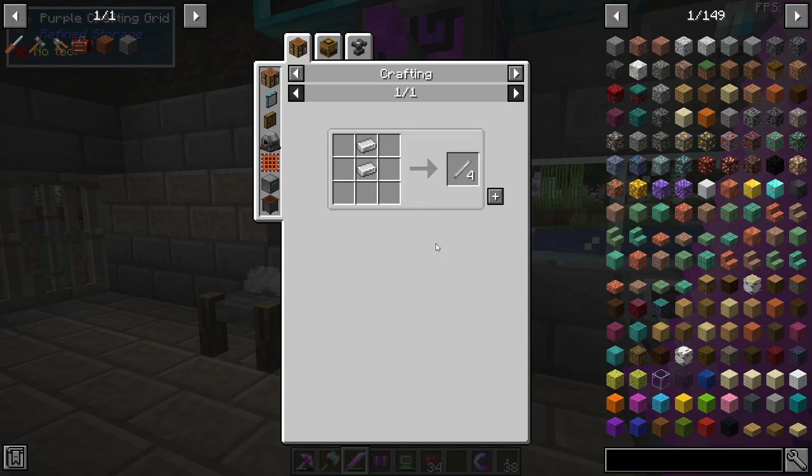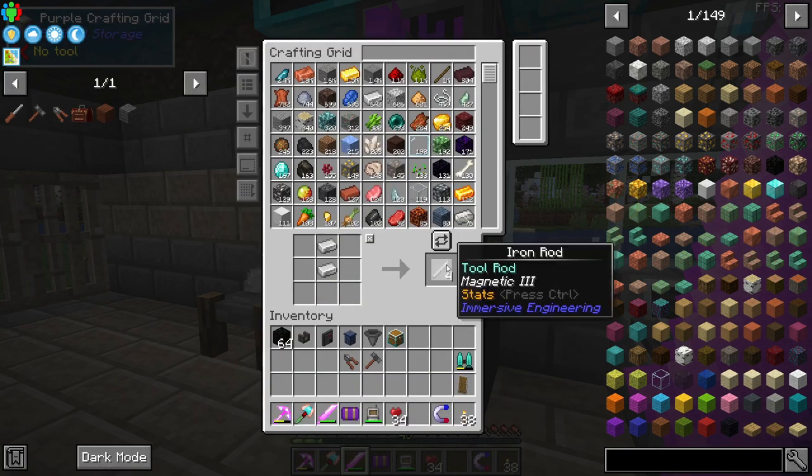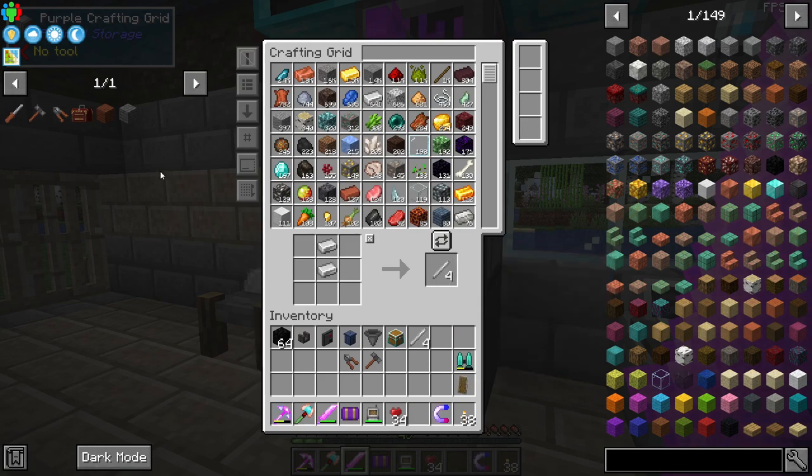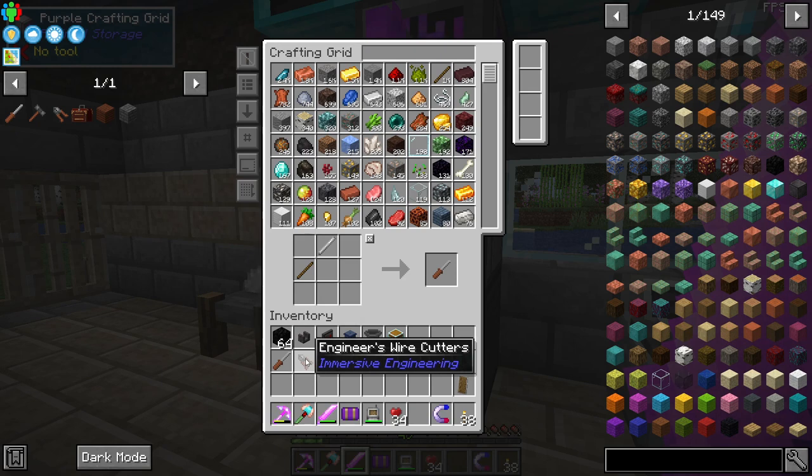It's just two iron ingots on top of each other, giving you four iron rods. Later on in the series we're going to make the metal press, which will make these iron rods for much cheaper. The hammer makes plates from ingots, and the wire cutters make wires from plates. We're going to use these tools until we get the metal press up and running.